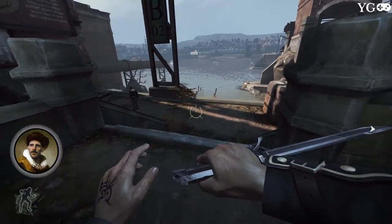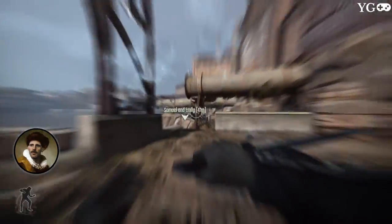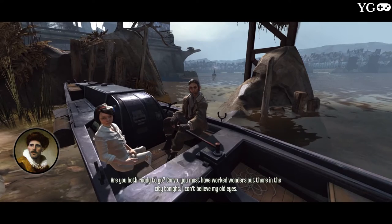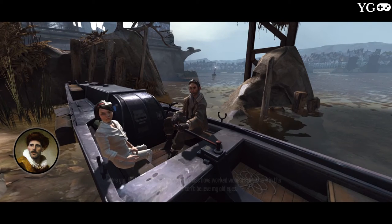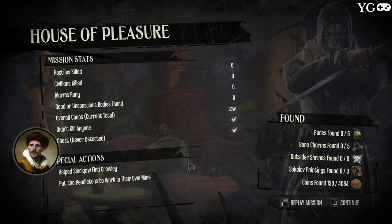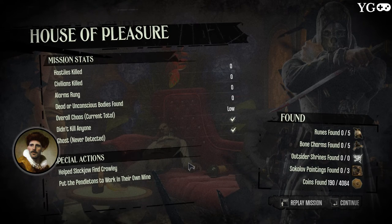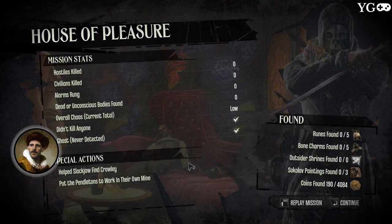Looking around, seeing things we can potentially climb up and around. We hear the mandatory whale oil ration announcement — that's where it could come back and bite me. That one guard is right there; if he'd spotted me all the way from over here that would have been unfortunate. And here we are — back at the boat. Samuel: 'Are you both ready to go? Corvo, you must have worked wonders out there in the city tonight — I can't believe my old eyes.' Almost spotted several times, but really not too bad. Join us in the next one as we continue Corvo's struggle — thanks for watching, like if you liked it, sub if you haven't, and we'll catch you in the next one.